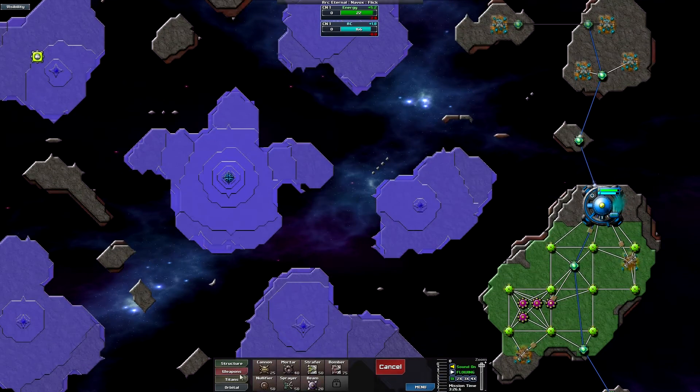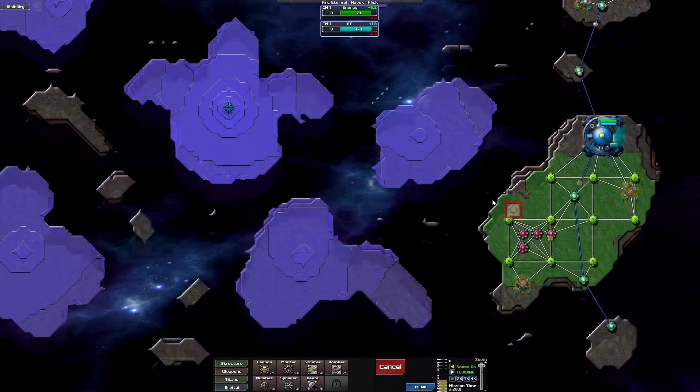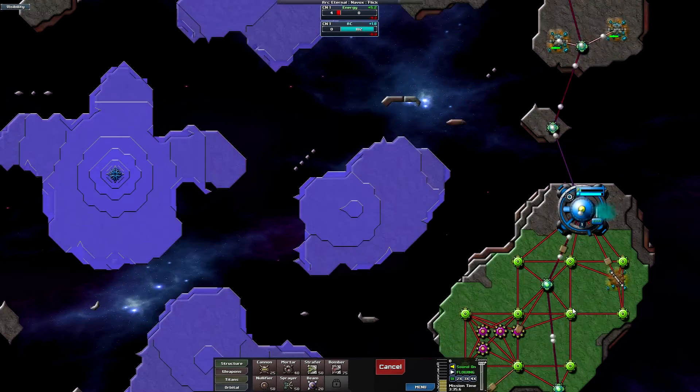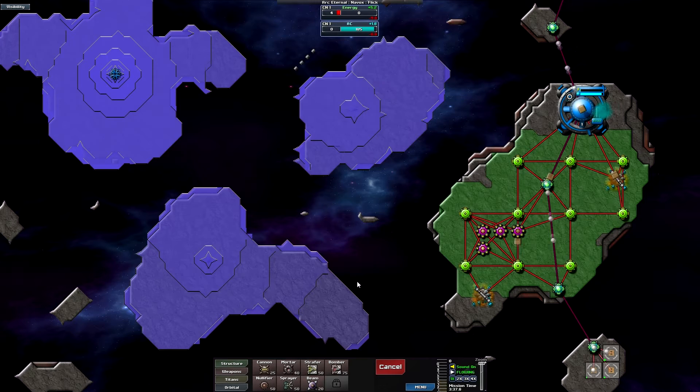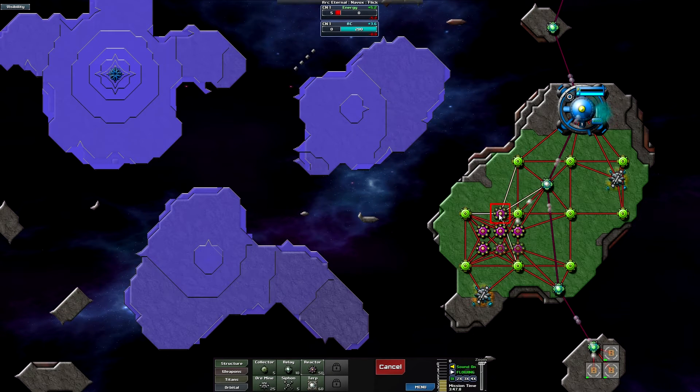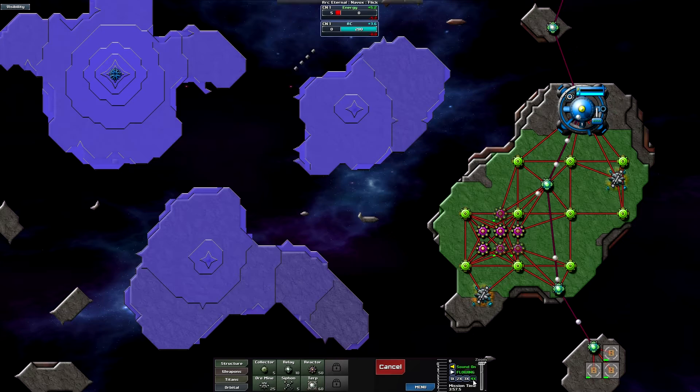Let's check out the new weapon — bombers! I'll place a bomber base over here. We're still pretty starved so I'll try to build some more reactors to give us more energy. You can also see at the bottom of the screen there's a way to advance time by multiplying the speed, so let's speed up until those reactors are finished.